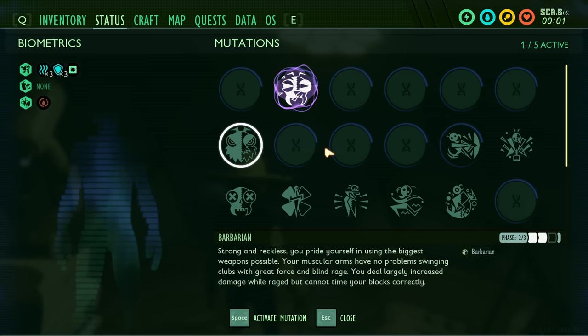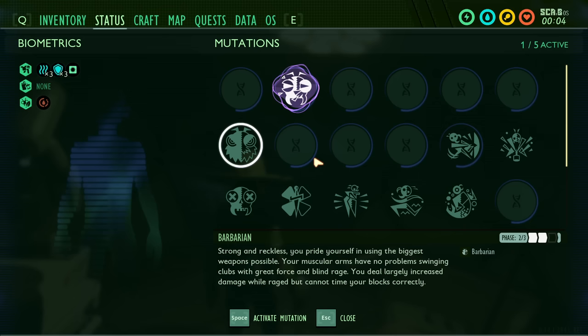As you unlock the third, fourth, and fifth mutation slots later on using the milk molars, make sure you're equipping mutations in all five slots so that you have all five mutation slots activated at any given time.